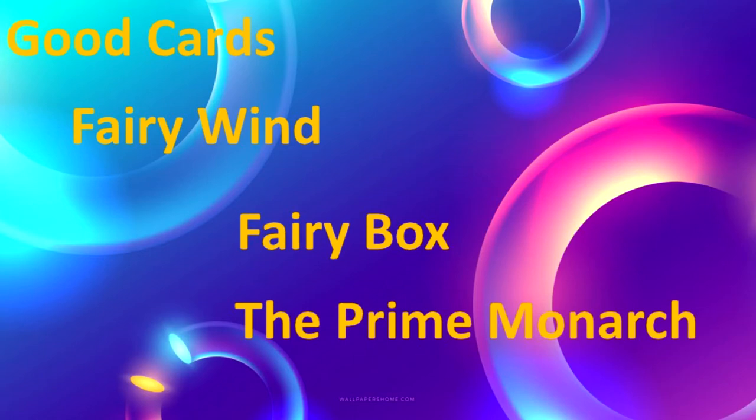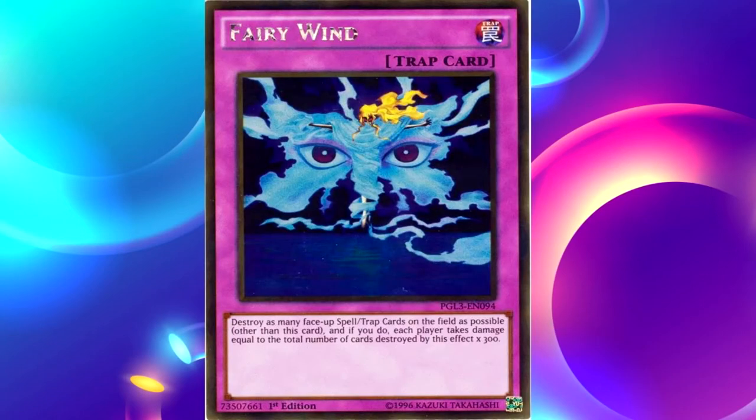Now I'm going to talk about Fairy Wind. Let's zoom in to Fairy Wind and see how it looks. In front of you, you can see Fairy Wind. Let's read that effect: Destroy as many face-up spell or trap cards on the field as possible, other than this card. And if you do, each player takes damage equal to the number of cards destroyed by this effect multiplied by 300.